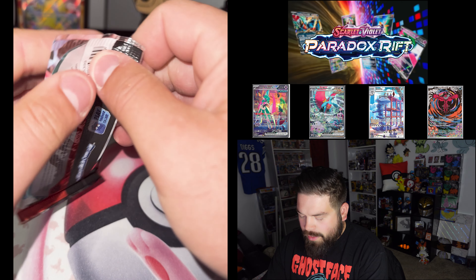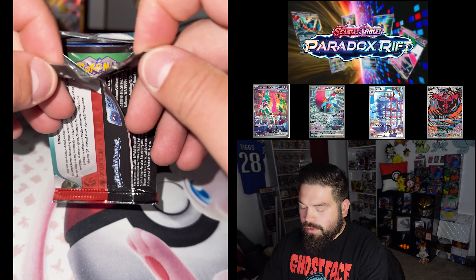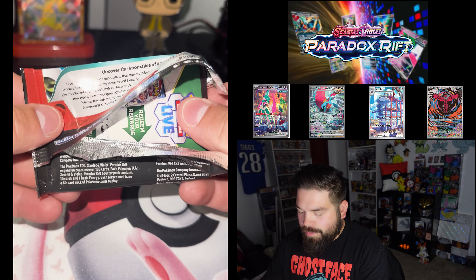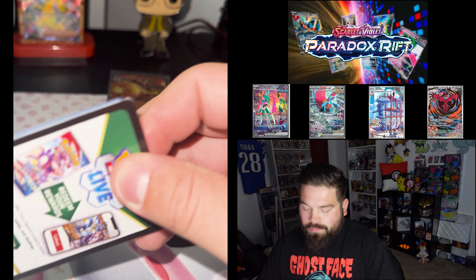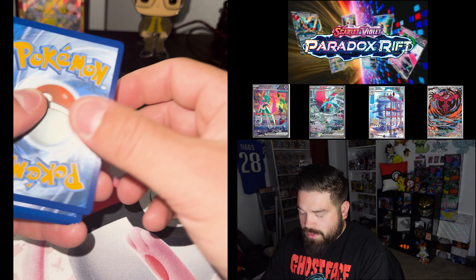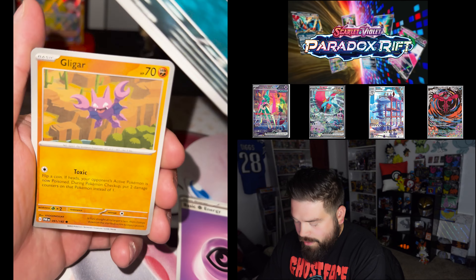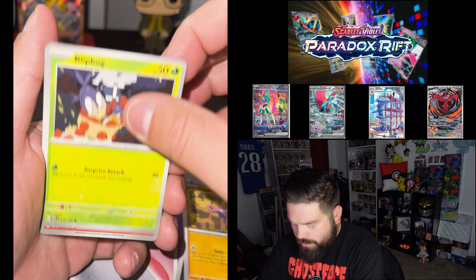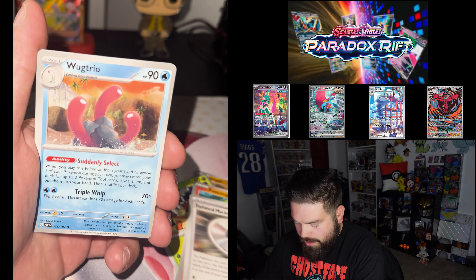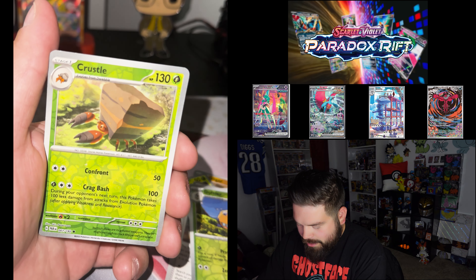While I was at TCG Nation trying to look for the 151 collection binder box, I ended up seeing they had these ETBs for $35. So I told my wife to choose between the Iron Valiant and Roaring Moon, and she chose, obviously, the Iron Valiant. Now let's hope some of her good luck rubs off onto this.